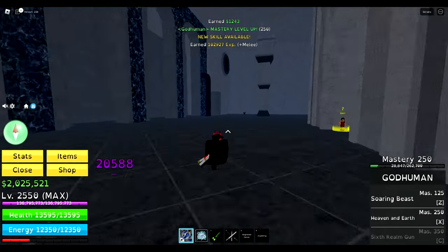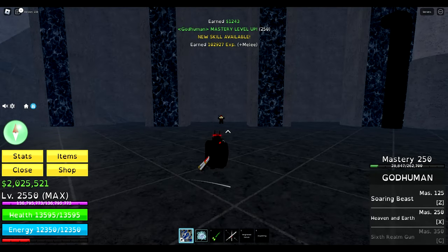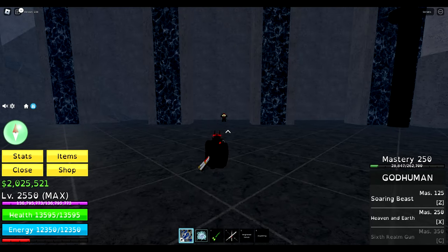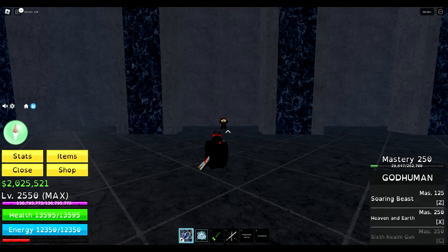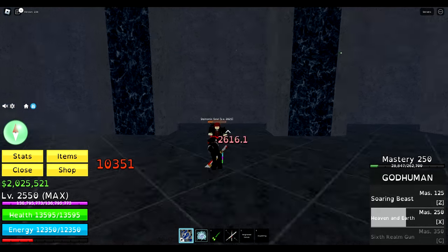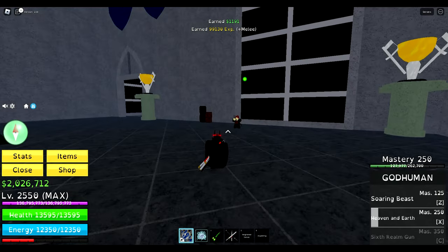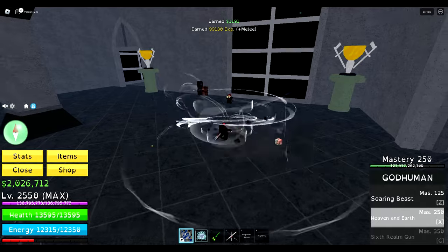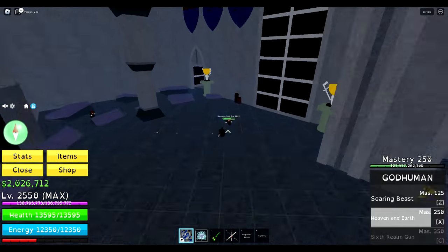Alright, I got the next move. What I like about this move is that you actually have two attacks inside of it. One is tapping, which looks like this. And you can hold it, which makes the thunderclap of Superhuman, and it looks like that.